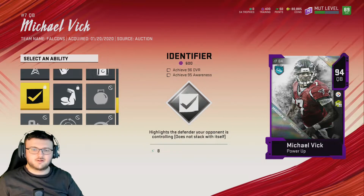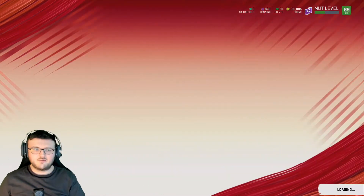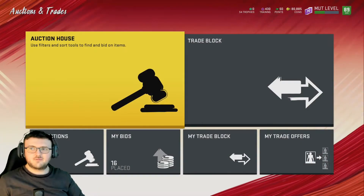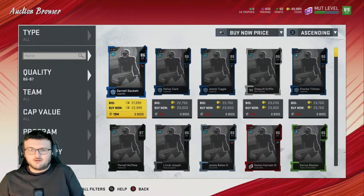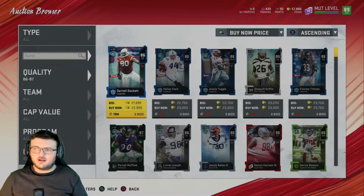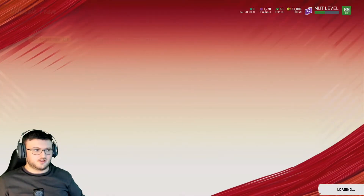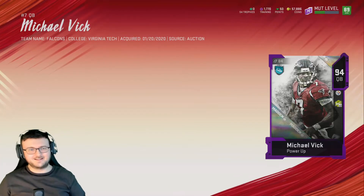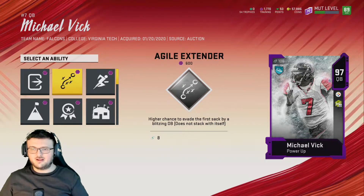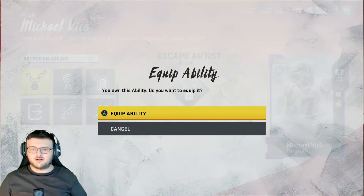I need to get Escape Artist in the third slot. I need 1,500 training — technically only 1,100. Let's go ahead and buy an 86 or 87 overall player for around 22K, quick sell that, and get the training we need. When I quick sell that I am still leveling up, so we're going to get to the late 80s very soon. Let's upgrade Vic even more — this time with Escape Artist — adding a little bit more to this Michael Vick card. Escape Artist, let's go buddy!